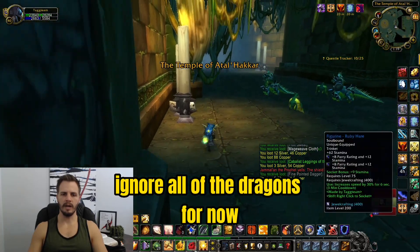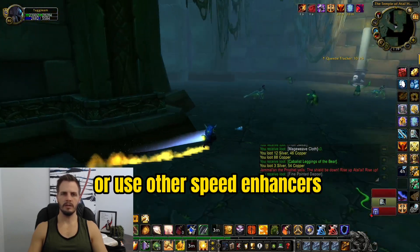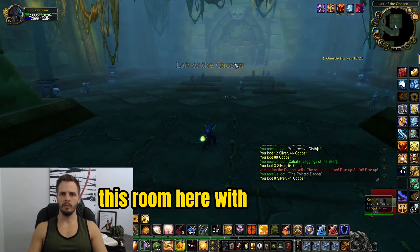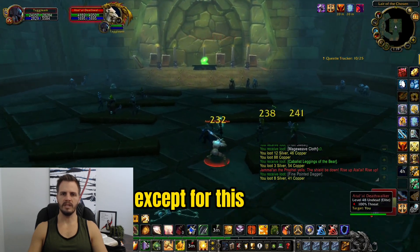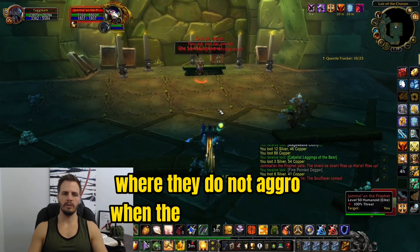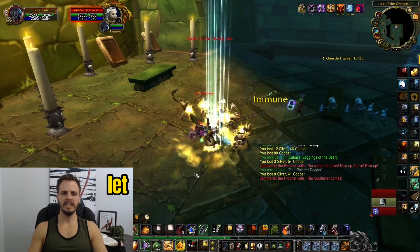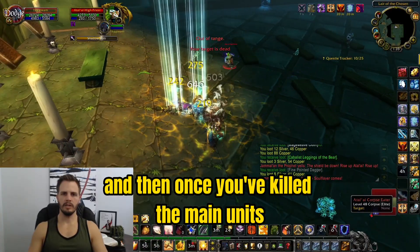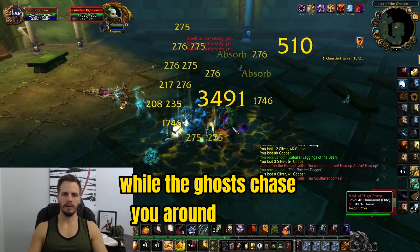Ignore all of the dragons for now and feel free to use rocket boots or other speed enhancers when they're off cooldown. This room with the prophet will auto-aggro when you grab the prophet, except for one or two packs that sometimes glitch and don't aggro. Simply aggro the prophet, let everybody come to you, AOE them down, and then go back and clean up the priests while the ghosts chase you around the room.